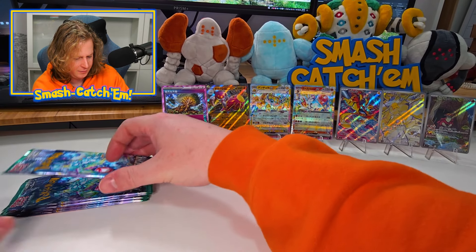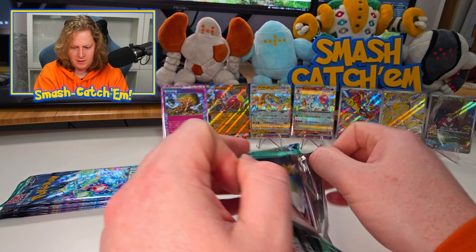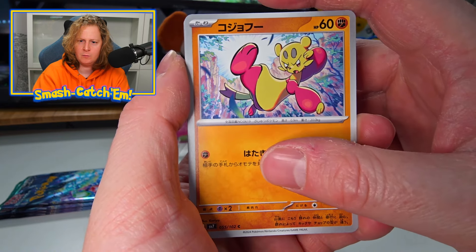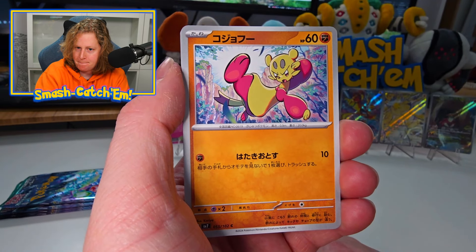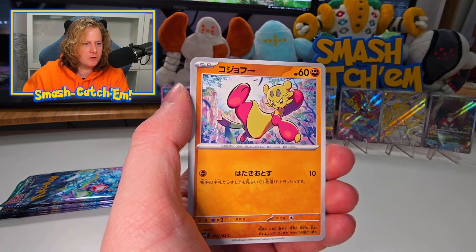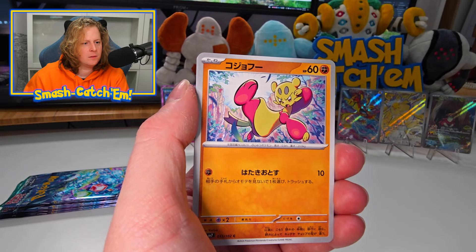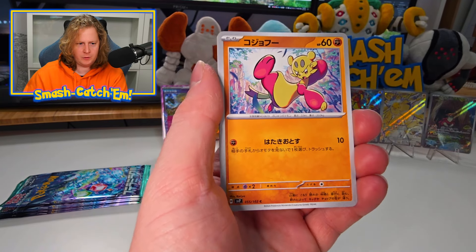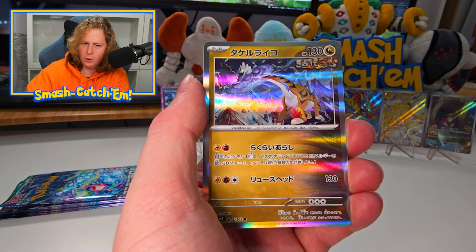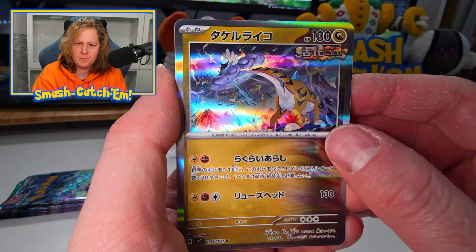We've got six packs left and we are looking for one more EX and our big hit. We've got Mindfug. A Gulpin, a Ladyba. A Longboy — we've got the Raging Bolt. Hello, very nice. A Lanturn. I swear, if it's in the last pack — there are way too many predictable patterns within Japanese packs.